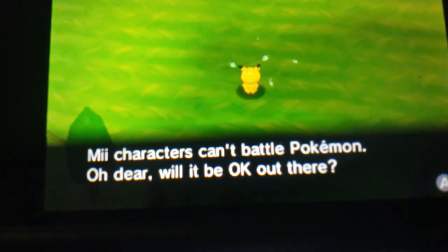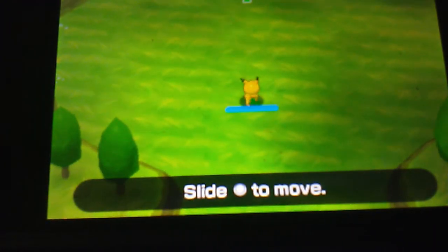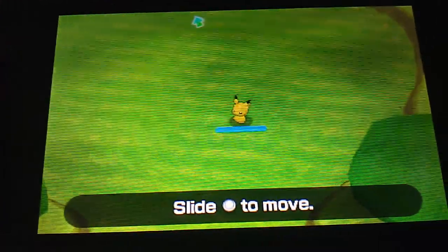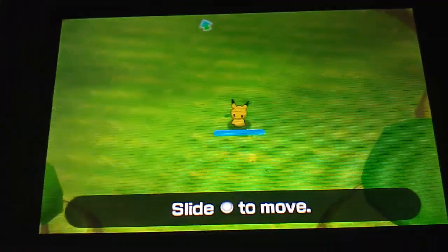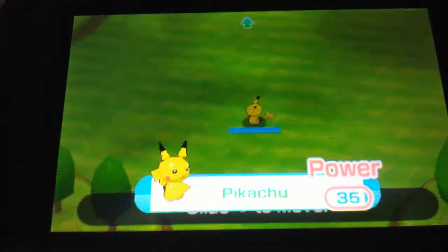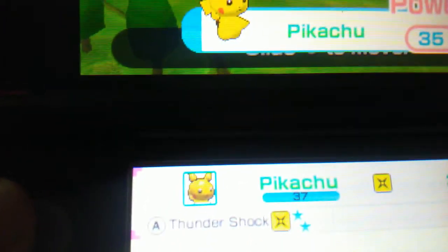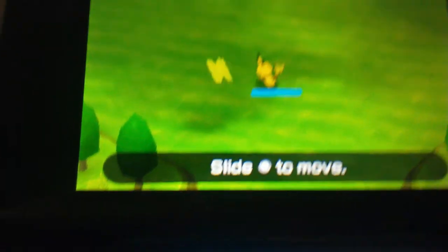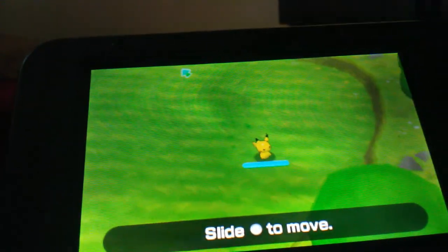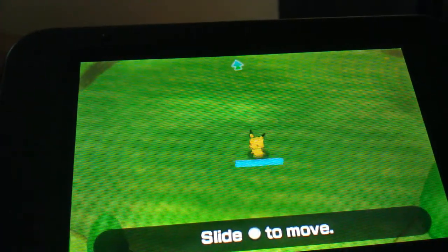Mii characters can't battle Pokemon directly. As you may know, Pokemon Rumble is kind of a beat-em-up game. You run around and attack. I just hit the X button and Thundershock is mapped to the A button. This is a free-to-play game — the second free-to-play Pokemon game Nintendo's put out. The first one is called Pokemon Shuffle; it's a match-three game and it's pretty good.